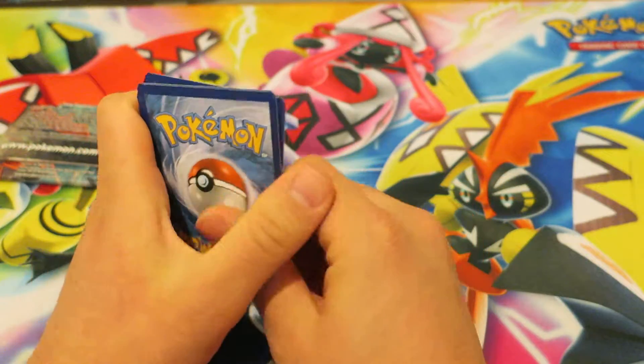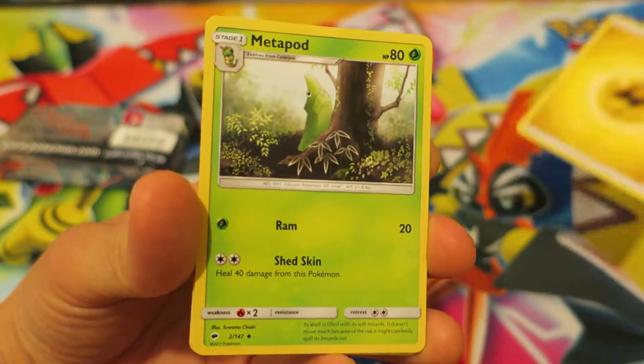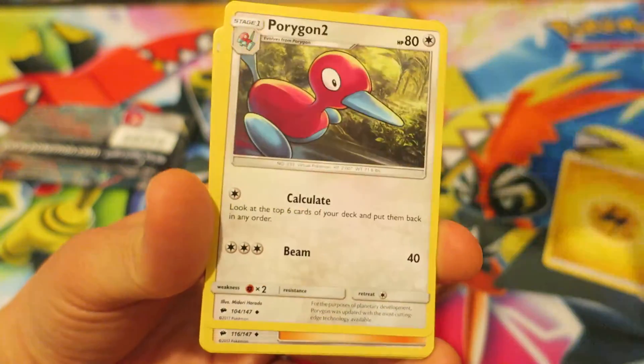With all that, fellow trainers, let's go ahead and jump into the content of this Pokemon Booster Pack. We kick things off with an Electric-type Energy, followed by the Grass-type Pokemon Metapod. We continue up next with Porygon 2.